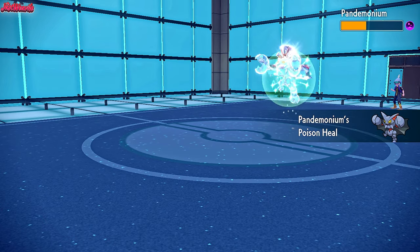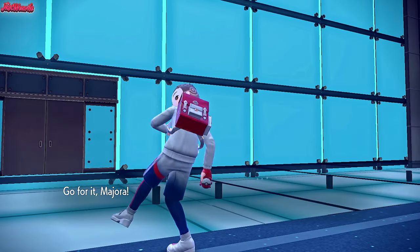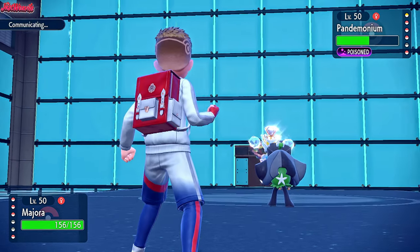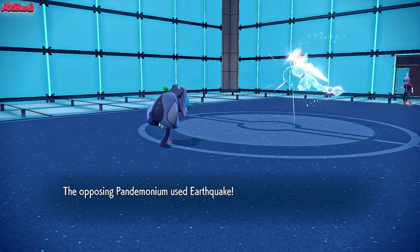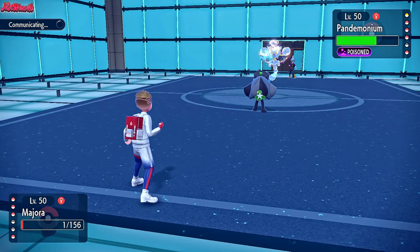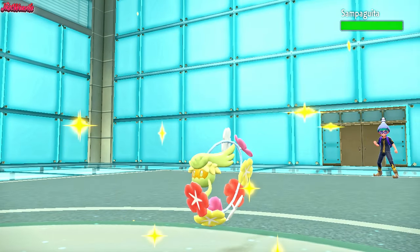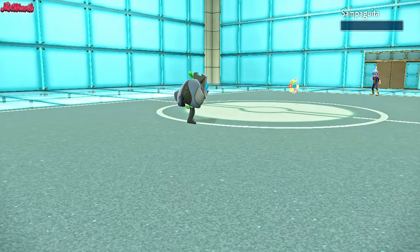Ogerpon is our best bet now. We have Sturdy intact, so I go for Swords Dance to boost our Attack to sky-high levels. They go for Earthquake, taking us down to Sturdy. That's fine — we're not worried. They get Poison Heal. A plus-two Ivy Cudgel will take them out here. They withdraw Gliscor and bring in Confagrigus — but Stealth Rocks dig in and plus-two Ivy Cudgel stings quite a bit. Down goes Confagrigus — no problem for Ogerpon. Now we know Rotom is not Choice Scarf. Gliscor goes down too.